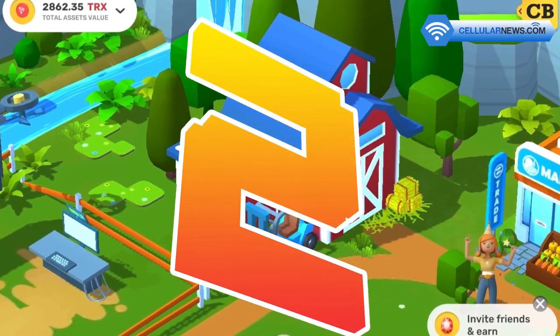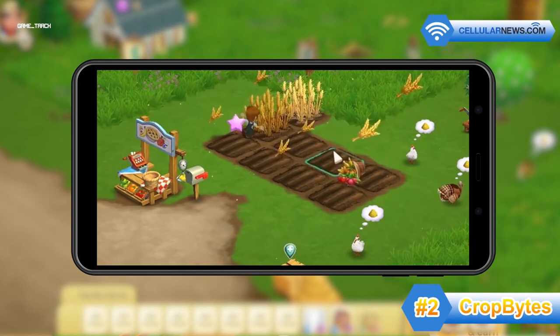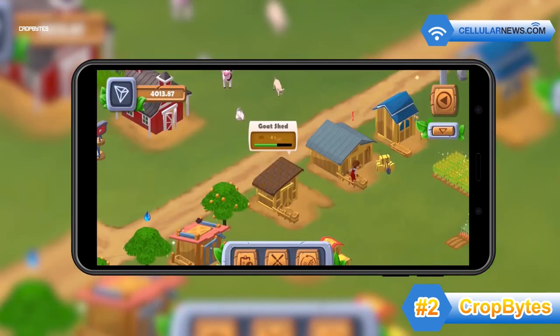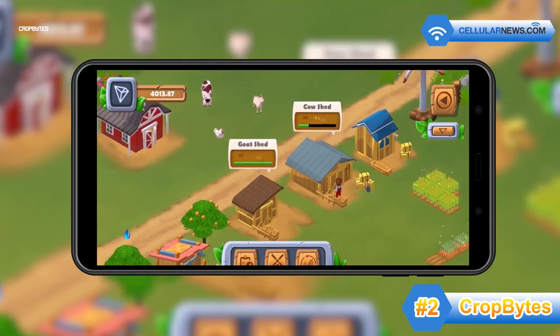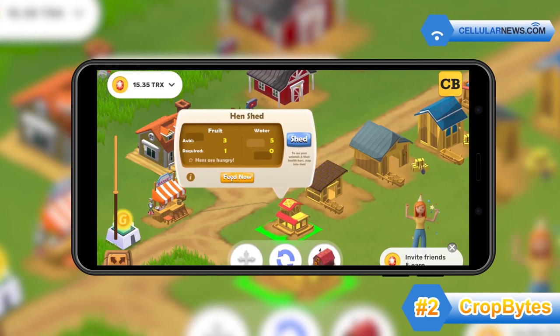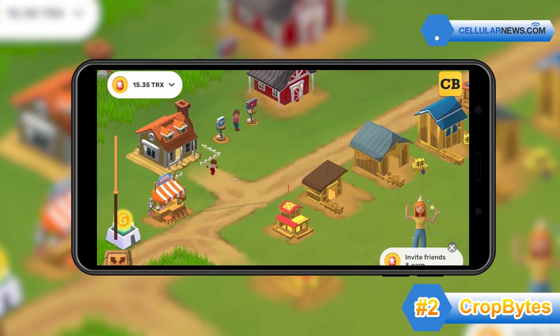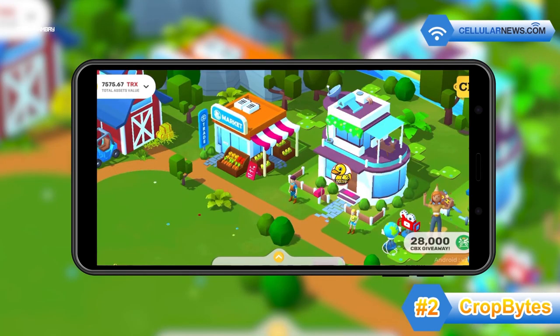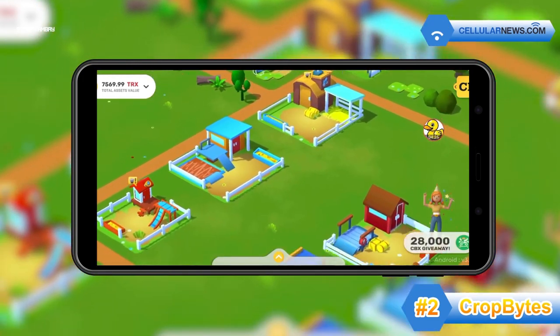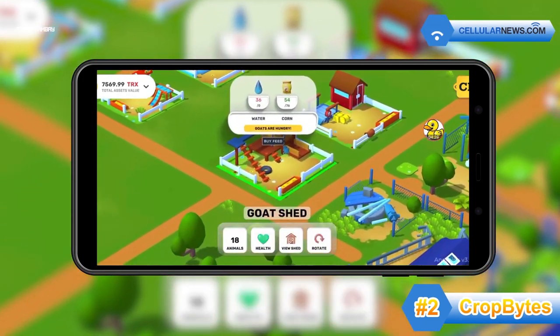Coming in second is Crypto Bytes, a game you'll love if you played Farm Bill growing up. In this Bitcoin game, you can play the role of a farmer, trader, or investor to grow your farming business and earn crypto daily. You'll first need to grow and harvest crops, then feed your livestock and collect their milk, wool, eggs, and other produce. Once you have enough products, you can trade or sell them for crypto. Then you can reinvest that money into your farm to make it even bigger and more profitable. When you're ready to withdraw your crypto tokens, you can cash them out through your external wallet.